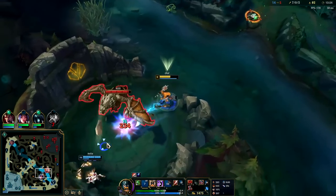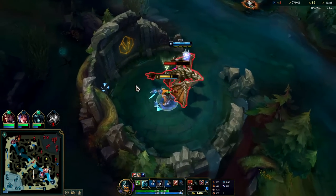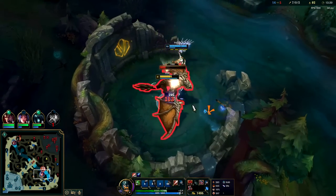Other than E being a solid auto attack resetter, it's also good to auto then E because your E has more range than your autos. So if they're running away, you can always auto then E. But if you E first, they may be out of range for your next auto since you're having to stand still to cast.